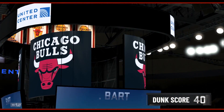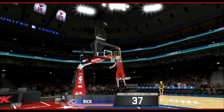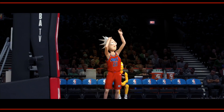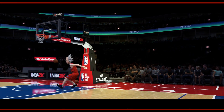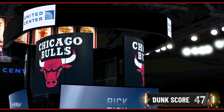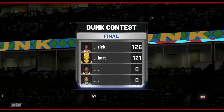A 40 for Bart. Now it's time to see what Rick can do. No running start — that's how you end the round right there. When you do a dunk and you don't even need to run, you step into it, go off the bounce between the legs, you are definitely getting a high score. A 47. And with that, Rick Sanchez has just beaten Bart Simpson to move on to the finals.